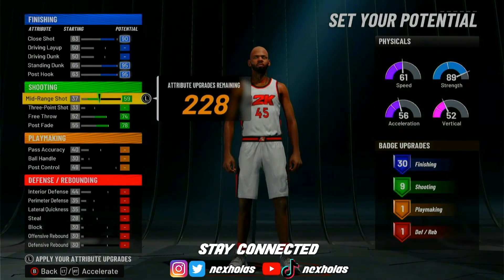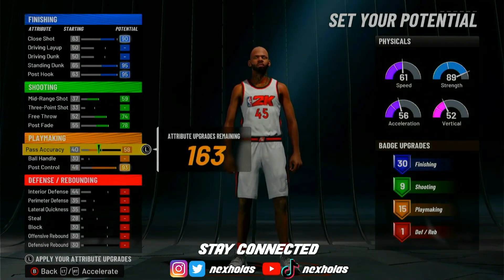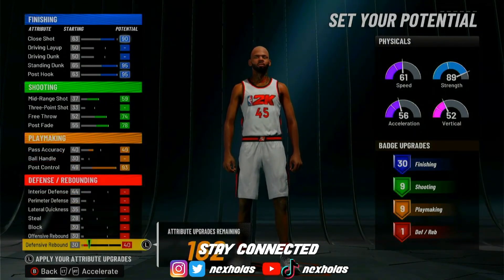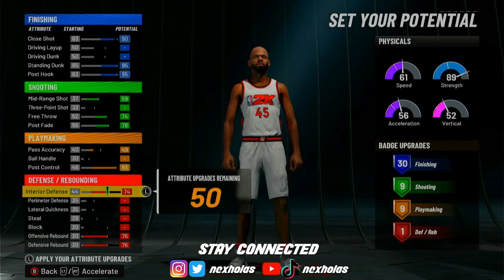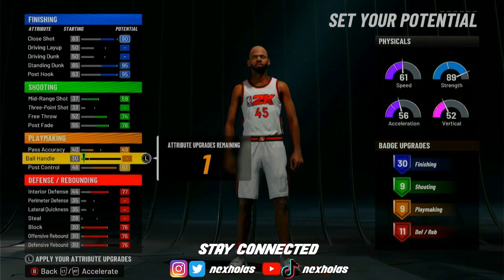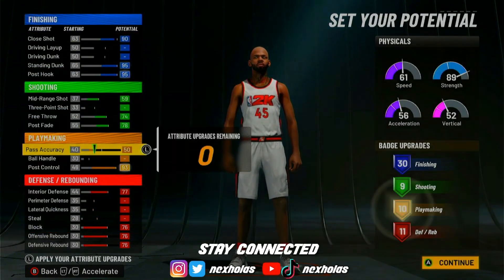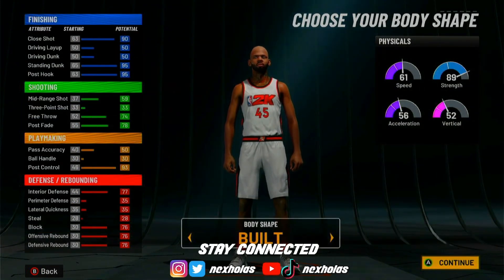You're gonna max out your post fade, free throw, mid-range, post control, and pass accuracy — you're gonna want to put that at 49. After that, max out defensive rebound, offensive rebound, interior defense, and block. You'll have one more point — I would place it on playmaking just to get to 10 playmaking.